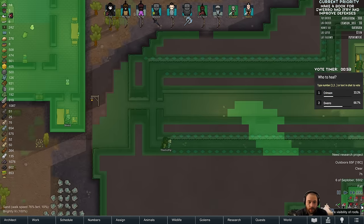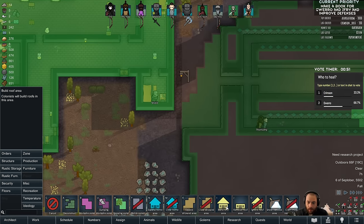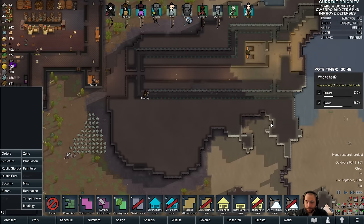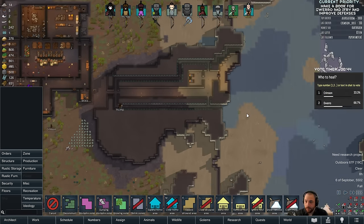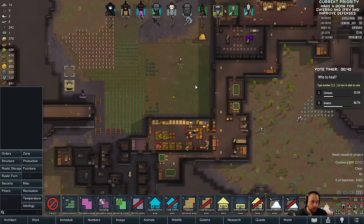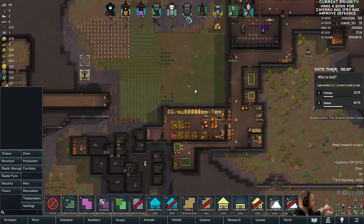All right, this is looking good. It doesn't cast weird shadows — I'm just going to roof up this whole area. The pommel strike did work, which was nice.